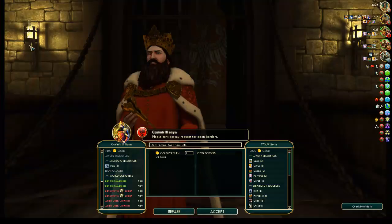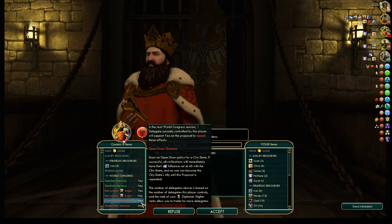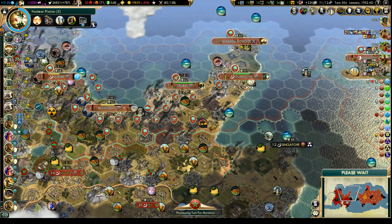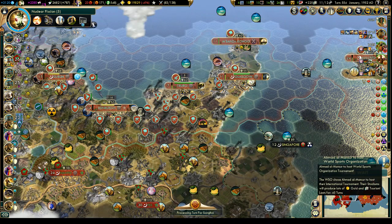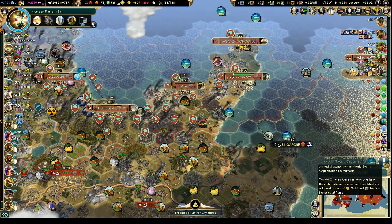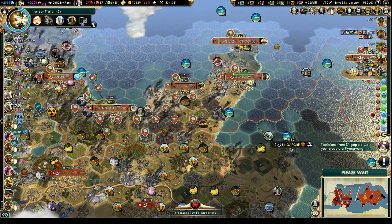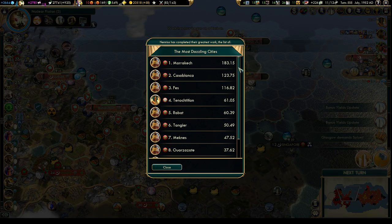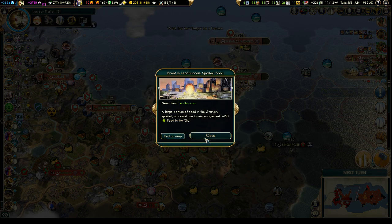We didn't even check for luxuries. A Sanctuary Morocco and sugar — we want to repeal the sugar ban. I don't know how I feel about that one, but let's refuse for now. We should also check to see how close that guy is to a tourism victory, and we're still kind of unhappy. Well, at least our capital is on the list of most dazzling cities. It's not doing too badly.